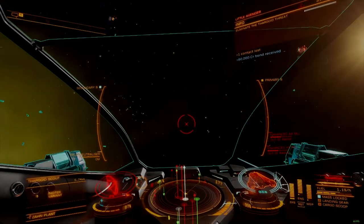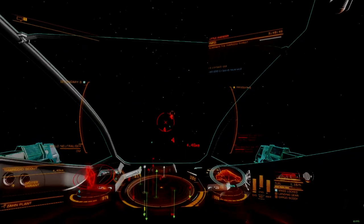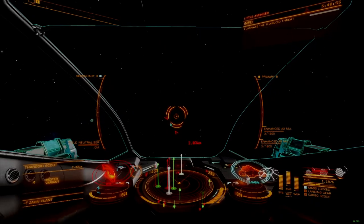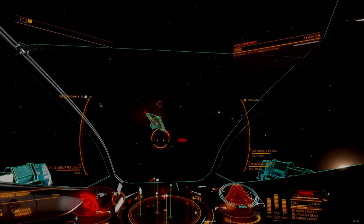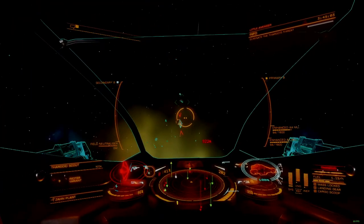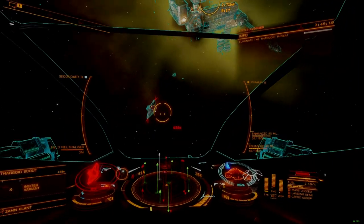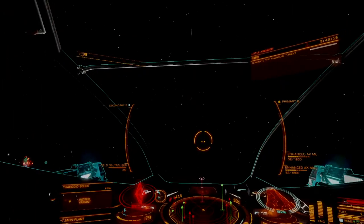Against Thargoids, who possess high speed and maneuverability compared to most human ships, their ability to turn hard and accelerate fast make using any fixed multi-cannon tricky to begin with. This can be partially overcome by using smaller, lighter ships like the Viper, which possess the maneuverability and acceleration to keep pace with any ship the Thargoids can throw at it. In playtesting, the Viper was able to apply the fixed mount effectively, but the scouts are so maneuverable that it's easy for one to overwhelm a pilot's ability to center the lead marker.